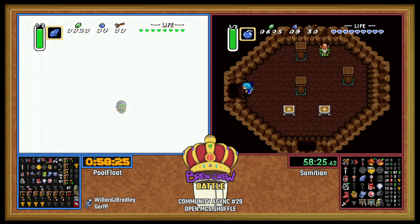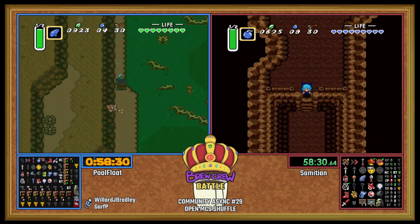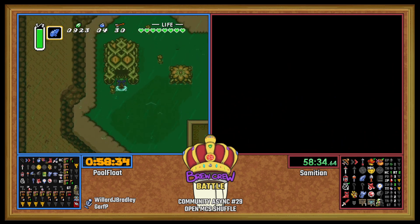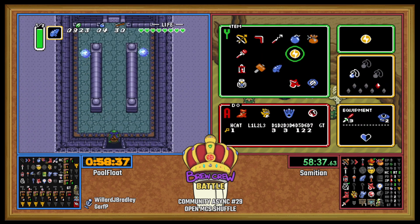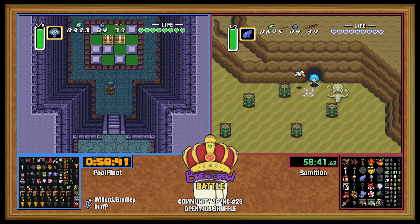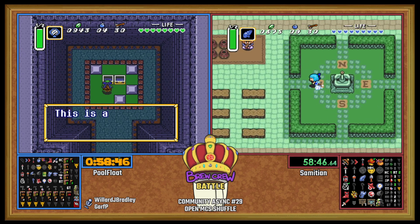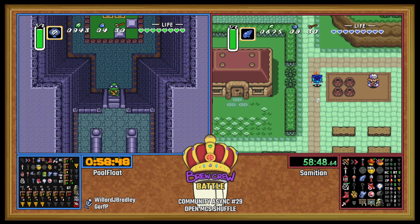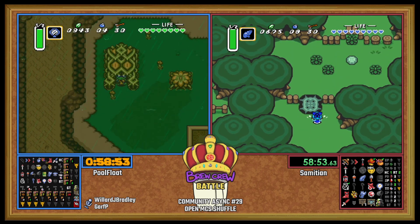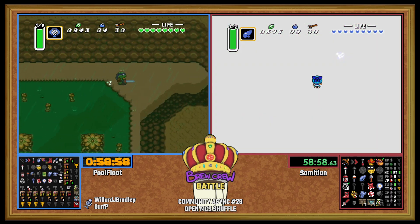Right now, the big difference between these two runners is that PoolFloat has done most of Skull Woods, all of Eastern minus the boss, and a little bit of Pod. While Sam has done what PoolFloat's doing right now, plus Smith Chain. Sam is going to get to do Skull Woods in one go as well as Eastern, so we'll catch up and make a little bit of time there.